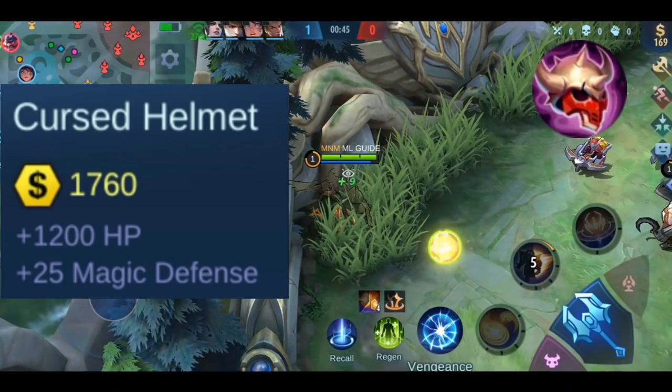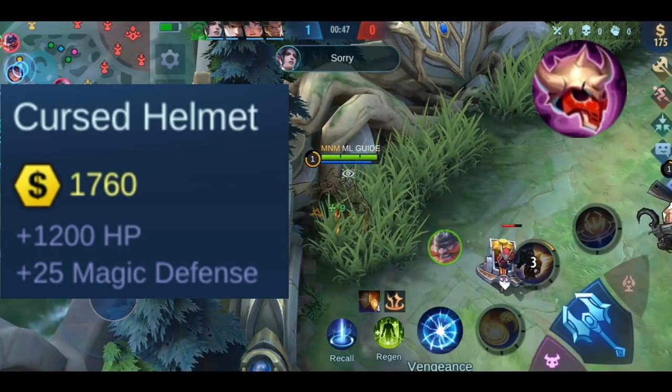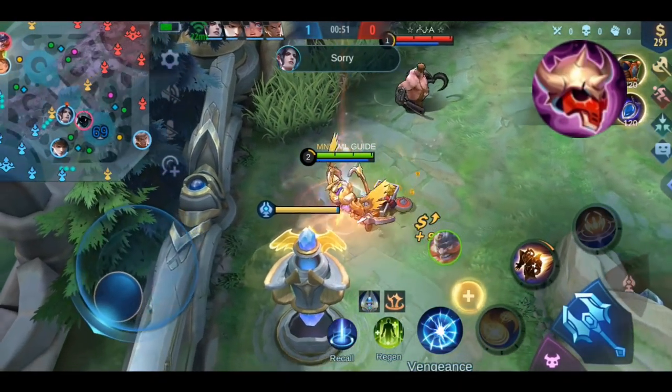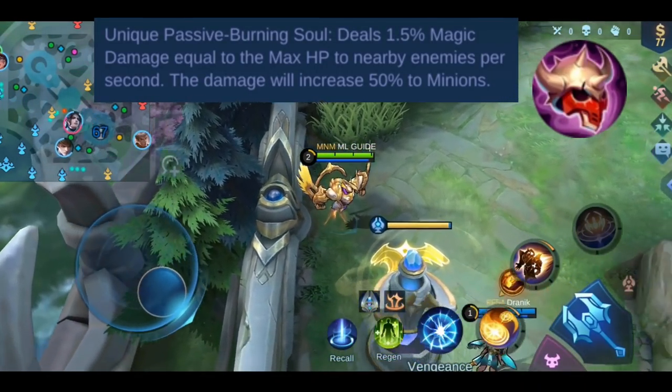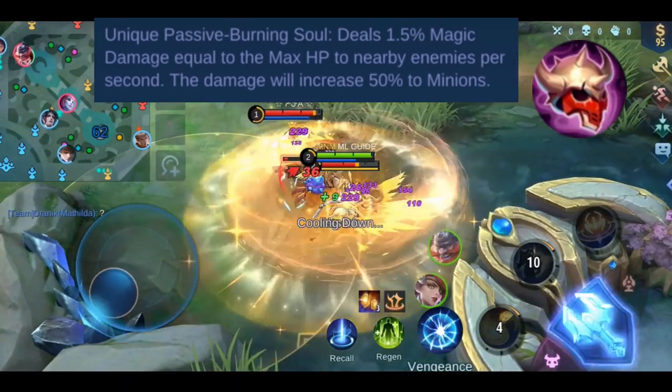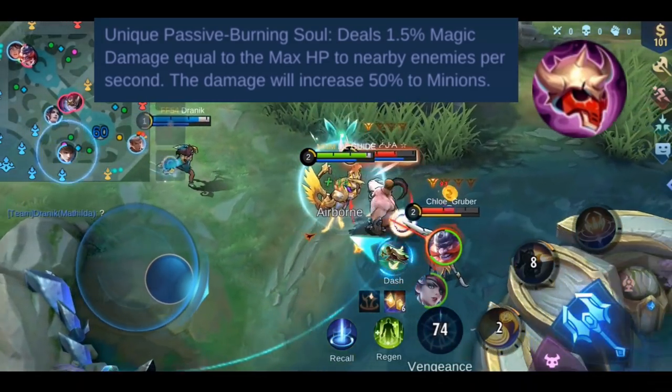Starting with Cursed Helmet: you get plus 1200 HP and plus 25 magic damage. This item has one effect called Burning Soul — you deal 1.5% of your max HP as magic damage to any nearby enemy every second. To minions, the damage increases by 50%.